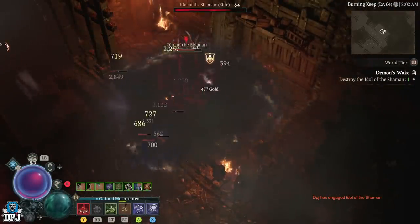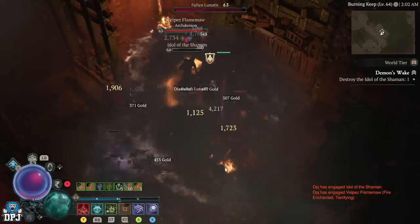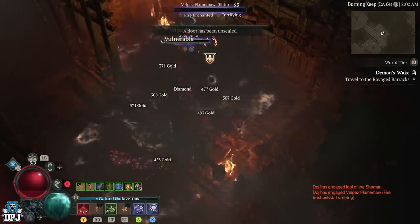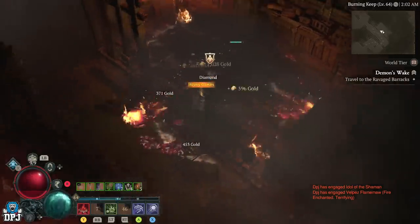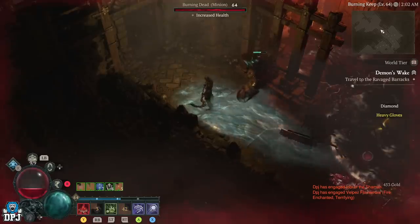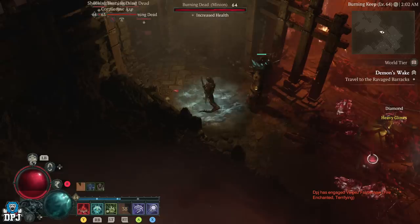Now obviously for any enemy that comes around here, you may as well take them out too. This is what my build is actually good for now - you can see there is an elite there and he is getting it. I have actually tried to work on survivability, and I have also tried to work on damage output, which I have actually got quite good, especially when there are those larger groups of enemies. Now I have got those two idols, so we make our way back to that first door.